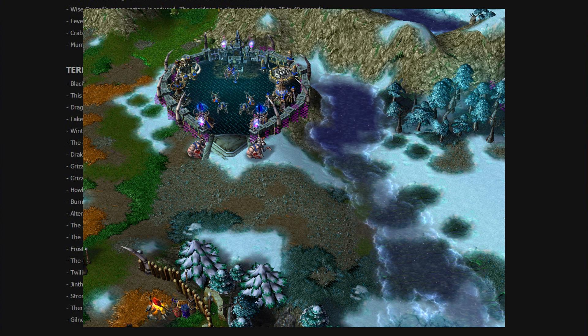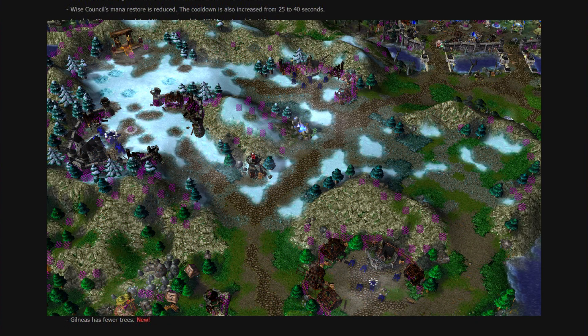From there, we move on to Hillsbrad Foothills with the new Alterac Mountains. Frostwolf Keep is going to be in the new valley down nearby Tarren Mill. You have a new entrance, Alterac Castle, and Stromgarde. The fountain has been moved a little bit and the creeps as well, up to where Stromgarde is. This looks very, very good.